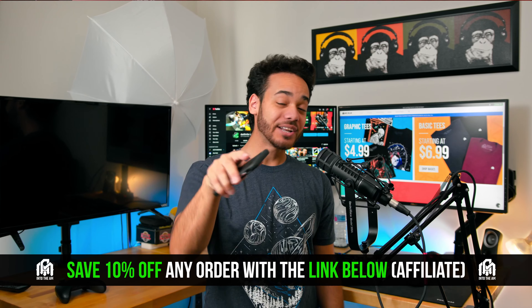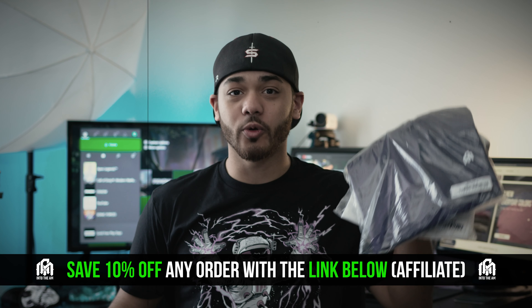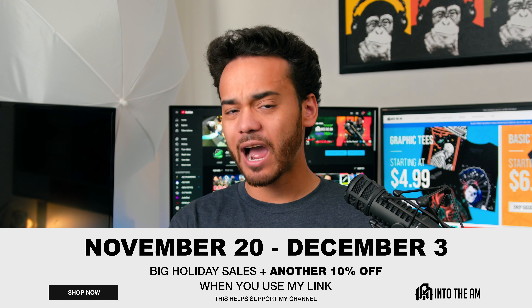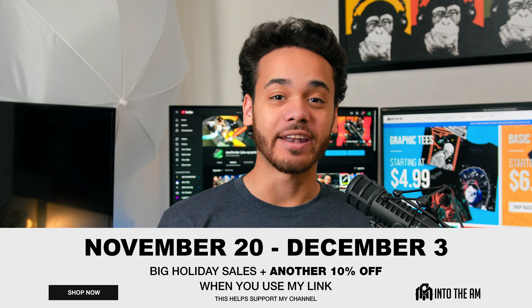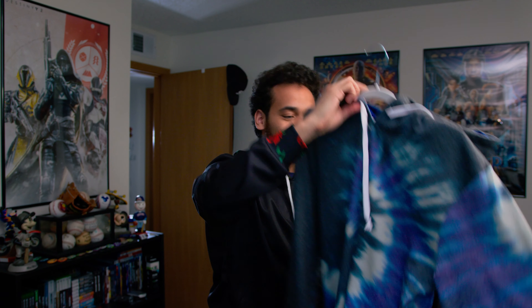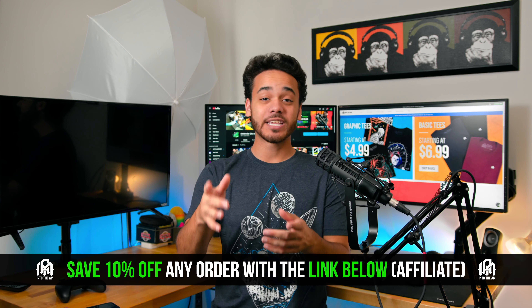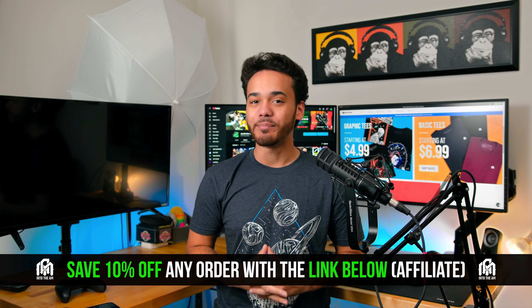I've been working with Into the AM for about three years now and I absolutely love their stuff. Their Black Friday Cyber Monday sale is running now through December 3rd — you can get anywhere from 20% up to 80% off site-wide. They have graphic tees, all-over-print hoodies, fleece hoodies, jackets, joggers, and more. On top of the sale, you can save an additional 10% off if you shop through my link in the description and pinned comment.